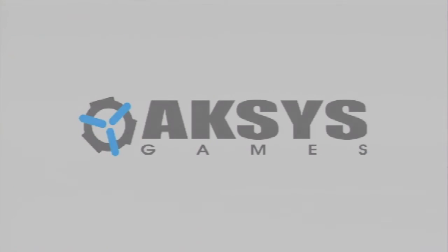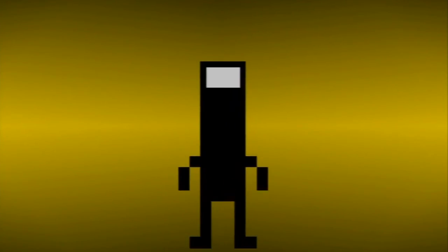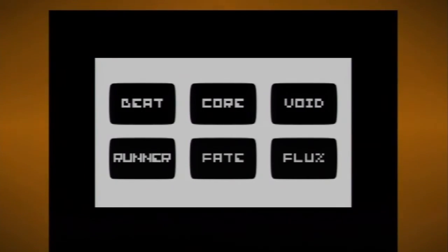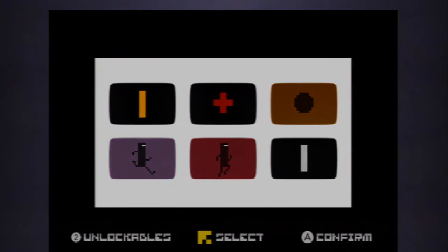Welcome back to another episode of Let's Play 1001 Games. I'm your host Gaming Jay, and today we're hopping into an arcade-style rhythm game on the Wii that has a lot of influences from the classic gaming era. We have Bit Trip Complete here, but we're actually going to be playing Bit Trip Core, which is the second Bit Trip game in the series. Interestingly, it was actually in development before any of the other entries, so even though it was the second game to come out, it was kind of the first in some ways.